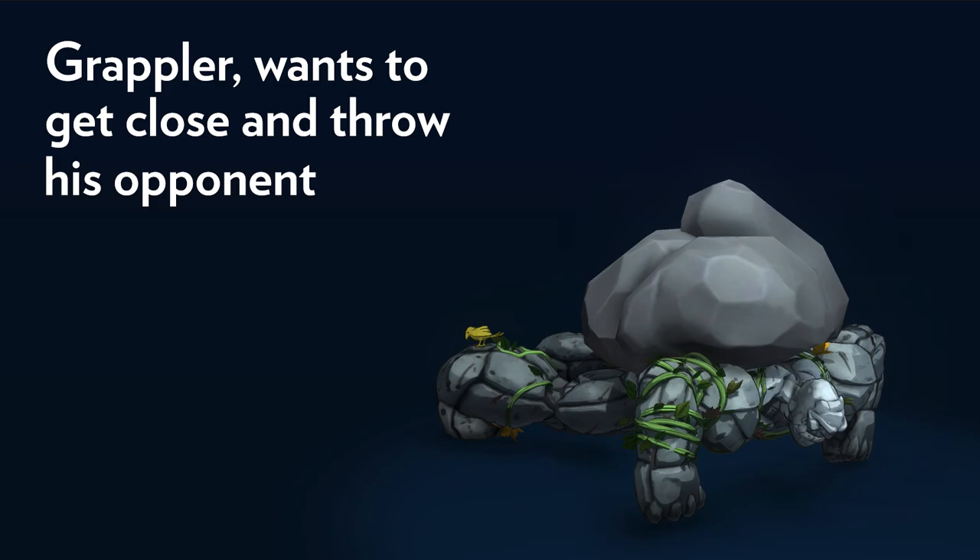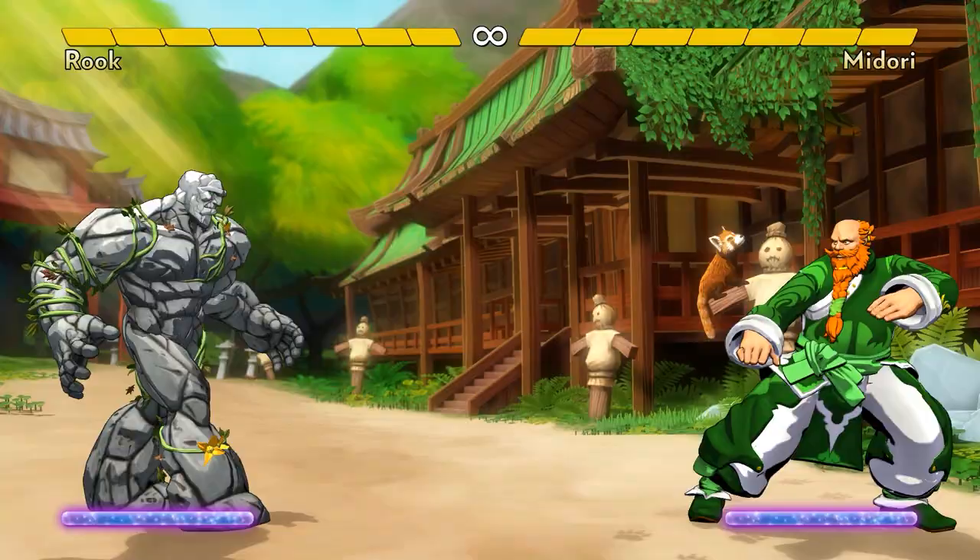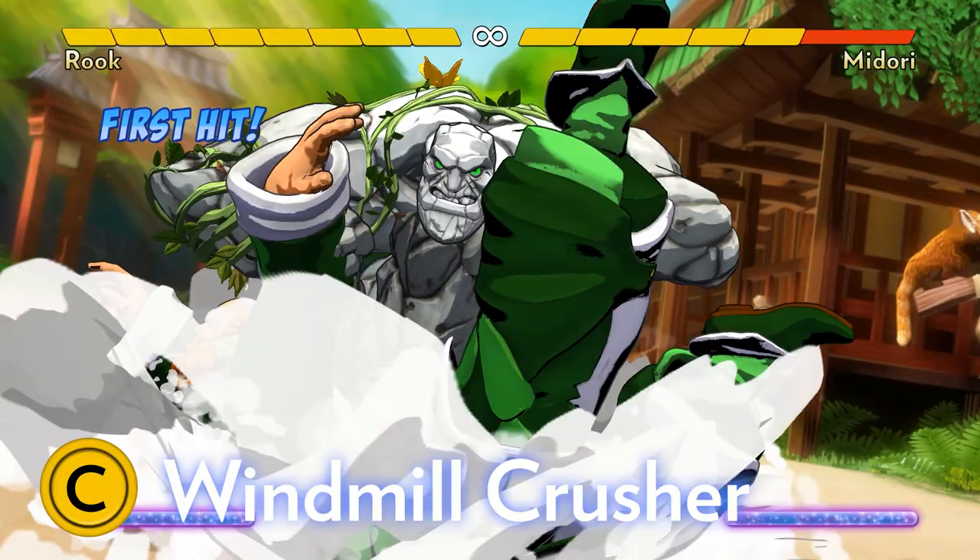He wants to get close to his opponents and throw them, and he's a grappler player's dream because he's got so many tools to get in. Plus, Rook has 8 hit points, the most in the game. His drawbacks are slow walk speed and no projectile attacks, so he really does have to get in.